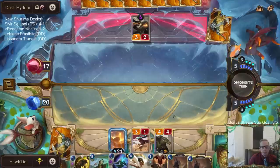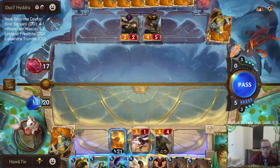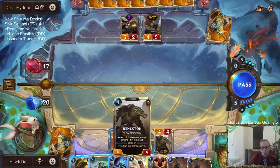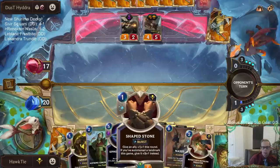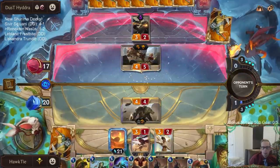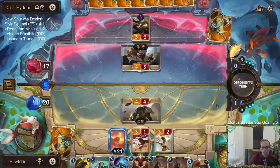Barriers make Siphoning Strike a little worse. We're going to have to plus three plus one this Renekton. I could have plus three plus one and then Siphoning Strike — that probably would have worked. But we got a 6/6 Renekton now, so that's nice.